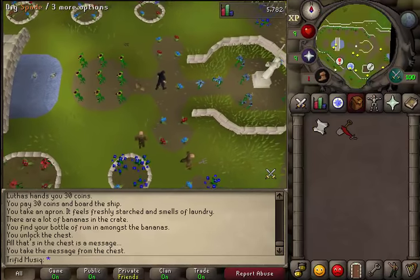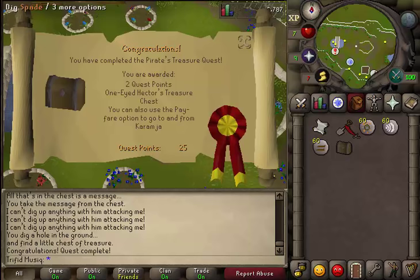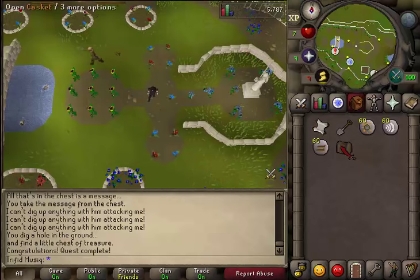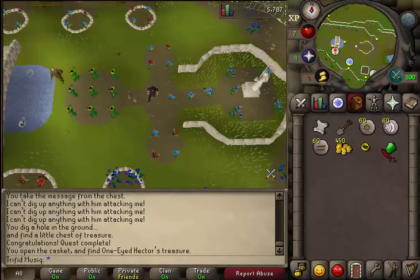Congratulations, you've completed Pirate's Treasure quest. You are awarded with 2 quest points and 1 treasure chest. You can also use a pay-fare option to go to and from Karamja. Open the casket and you will receive 450 GP, a golden ring, and an emerald.